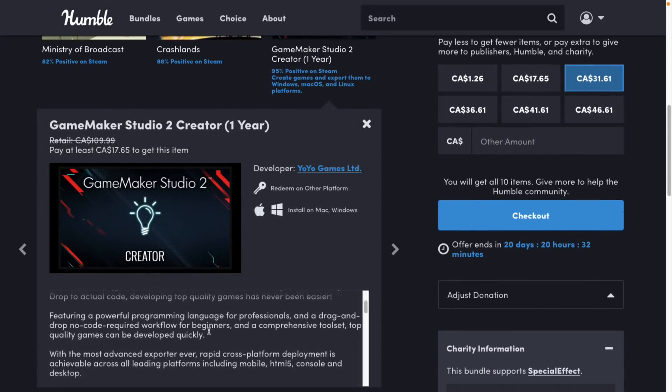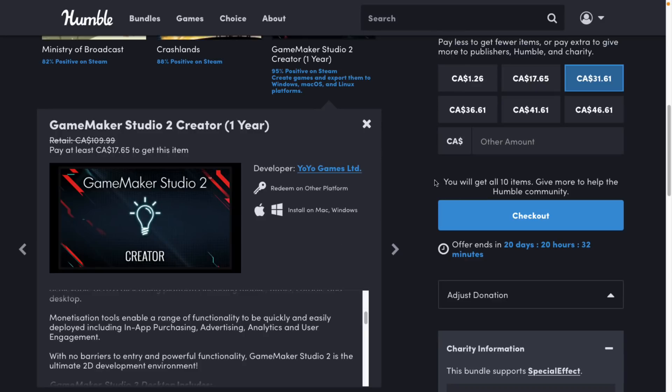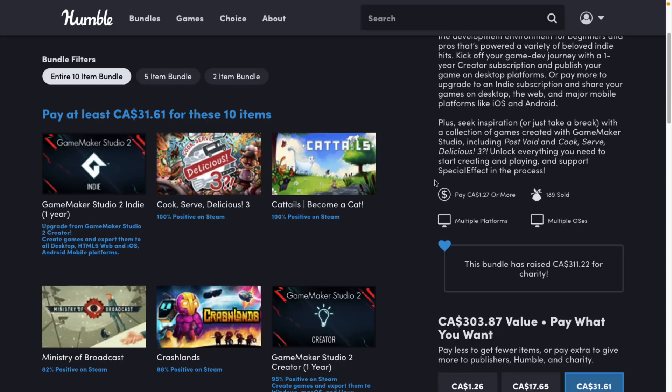Creator gives you fewer platforms — just Mac, Windows, and Linux export — so you're not getting HTML, Android, and iOS in that particular deal. Otherwise, it's a pretty straightforward bundle on the whole. If you wanted to pick up Game Maker, this is the best opportunity I've seen price-wise. Let me know what you think of this particular bundle.